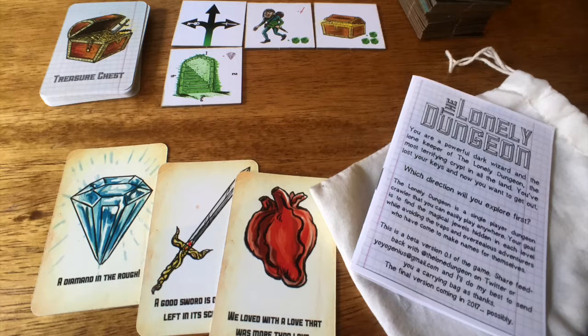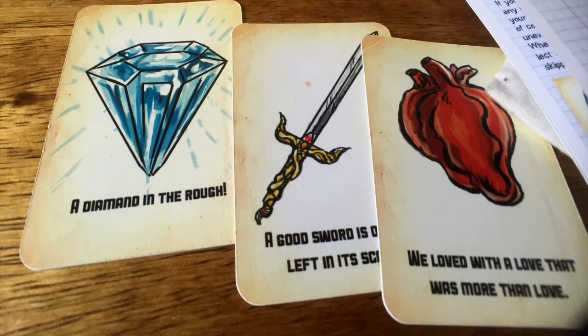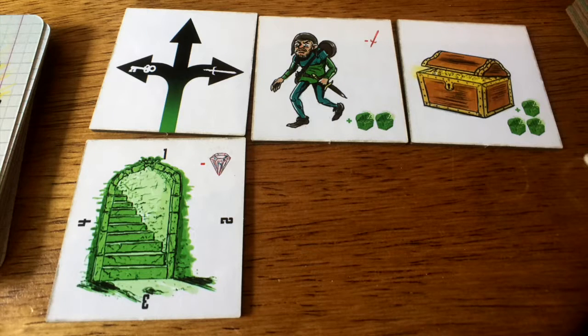Hey everyone, this is Doc. I want to give a quick run-through of the Lonely Dungeon and show an example game. The game comes with a rulebook, tiles, and cards. The cards are swords, hearts, keys, and things. The purpose of the game is to find the diamond card and to bring it back to the stairs. You can use swords and different cards to fight your way across the tiles.